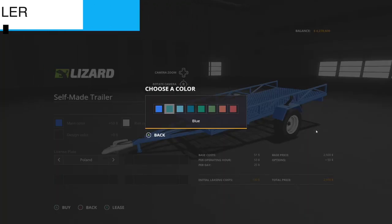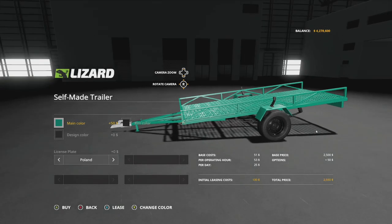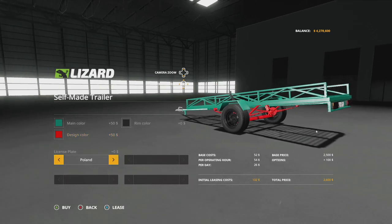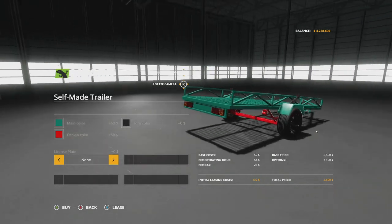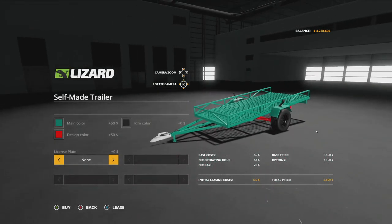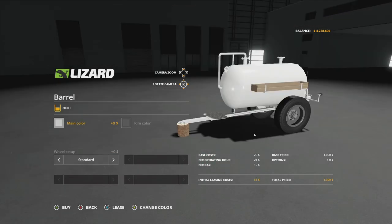Next up for all platforms we have the self-made trailer. You can choose the main color, rim color, and design color — that's the frame on the bottom, which you can change as well. License plates available are Poland, Germany, France, or none. This is intended to be used by pickup trucks and similar vehicles in game. On consoles it's only going to take up two slots.